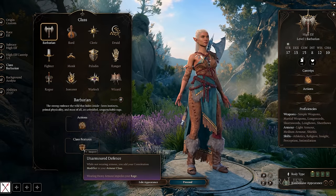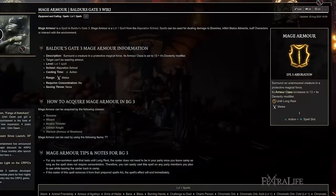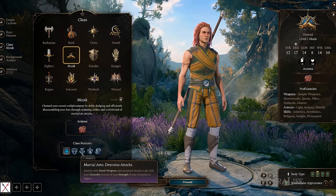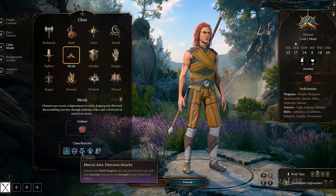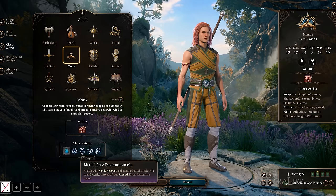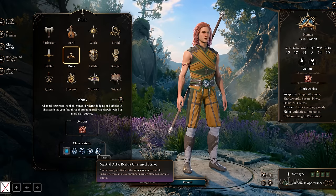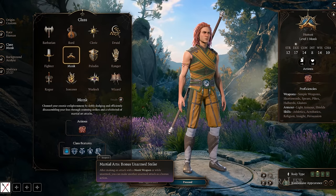Unarmored Defense does not stack with the Barbarian's Unarmored Defense, nor the Draconic Bloodline Sorcerer's Draconic Resilience, nor the Mage Armor spell. Also at this level, Monks can use their Dexterity or Strength, whichever is higher, when making melee attacks while unarmed or with Monk Weapons. Monk Weapons are any weapons they have proficiency with that are not two-handed or heavy. This makes them the only class in BG3 that can attack in melee using Dexterity while not using a Finesse Weapon. Additionally, after attacking with a Monk Weapon or while unarmed, they can use their bonus action to make an additional unarmed attack.